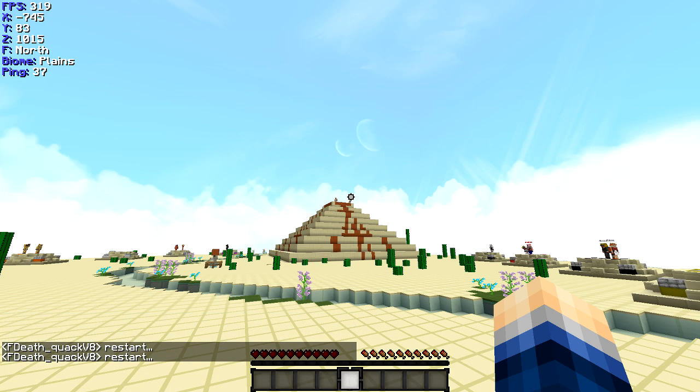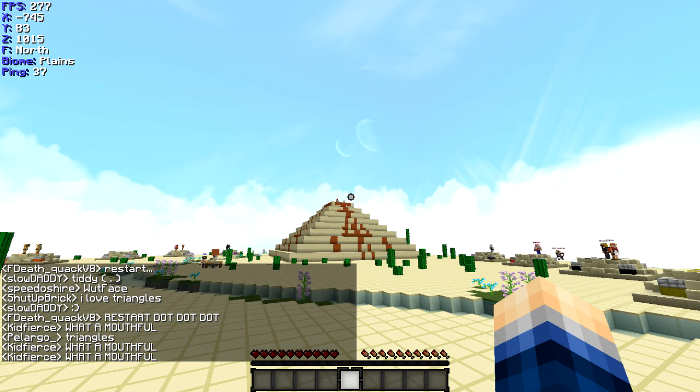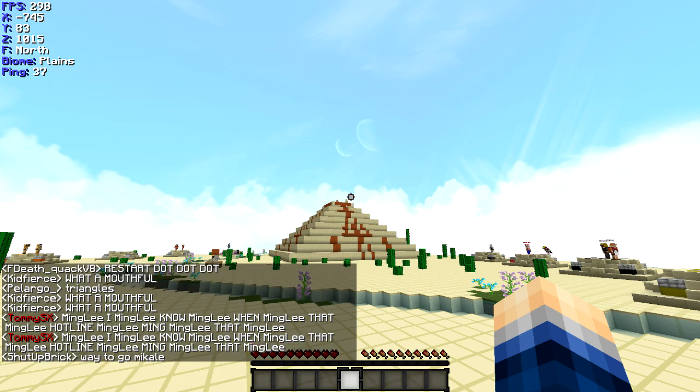How could we do ancient Egypt without the pyramids? Silhu has also recreated the Great Pyramids of Giza into the world — a small, medium, and a large one. Two of these pyramids can be found close to 0,0 and the other is a bit further off.